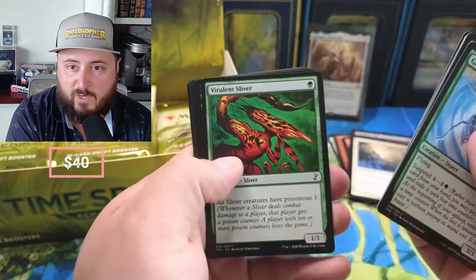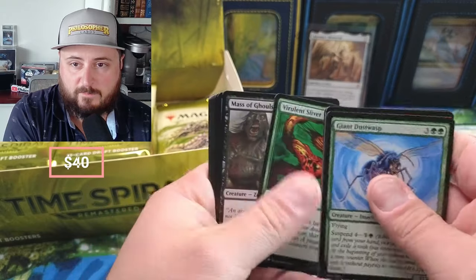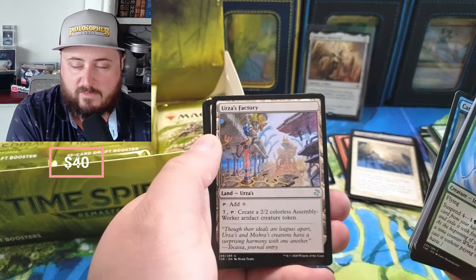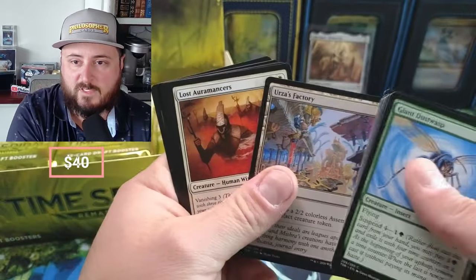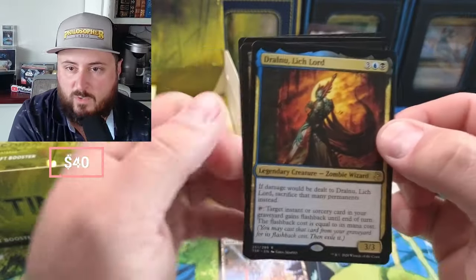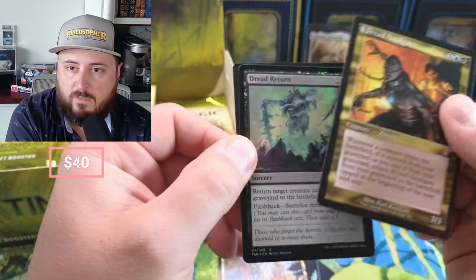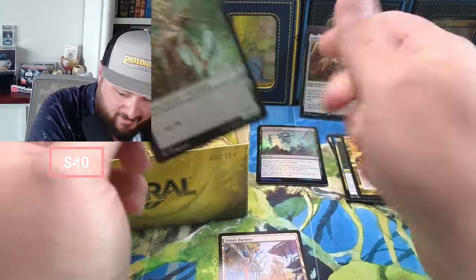Virulent Sliver — all sliver creatures have Poisonous 1. That's pretty awesome, might add that to my sliver deck. The Ghoul, the Drakeling, Careful Consideration. There's the Factory — love that art, guys. I'm gonna set that aside just from the art alone. I think we got a foil coming in this time. We got the Lich Lord, okay, nothing too crazy, and Prized Amalgam. Dread Return in the foil — and some of these foils in this set are just expensive because foils are actually rare.